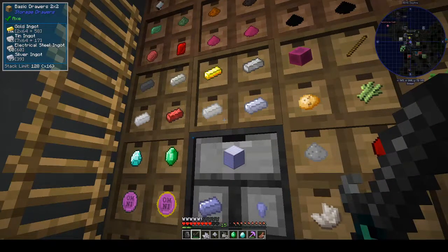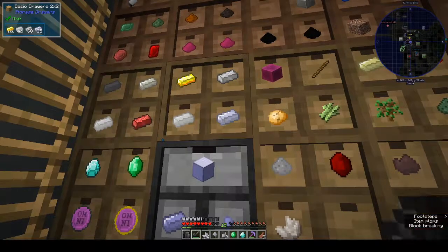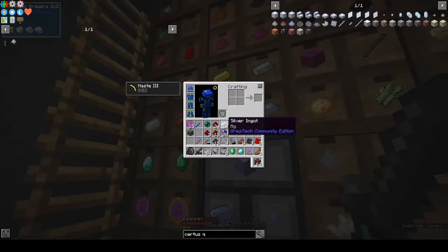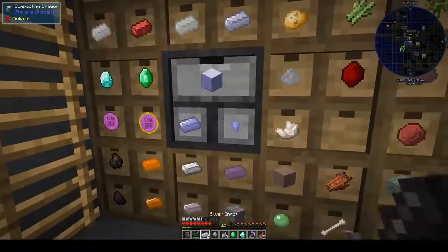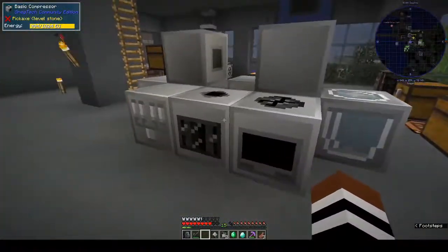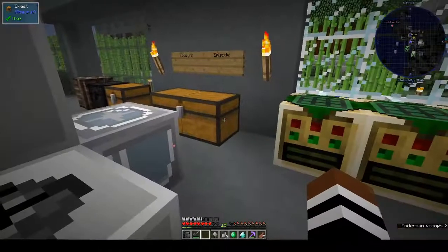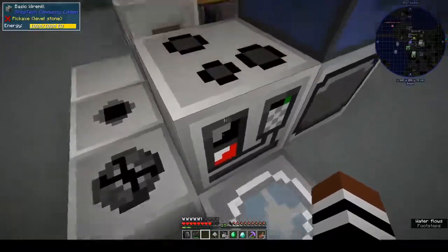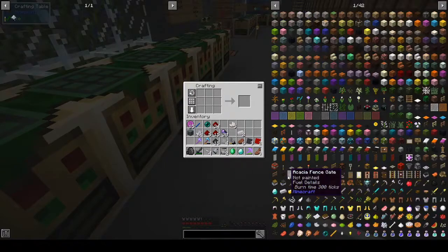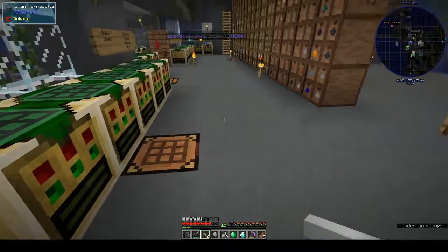All these ingots look the same. Tin is that gray one - no that's silver. That's tin. Let's put back the silver. Macerator, compressor, wire mill is up here. I think I need three tin. Lathe - oh it needs circuits, two circuits and a thingy. I should really put the circuits up there.